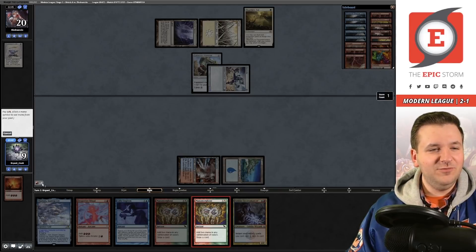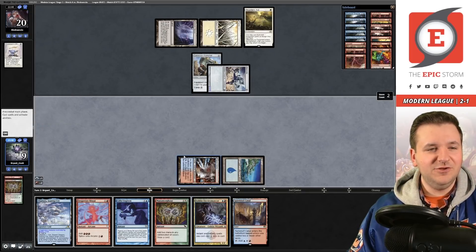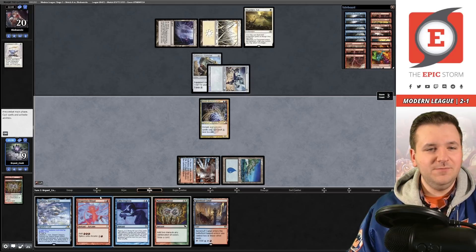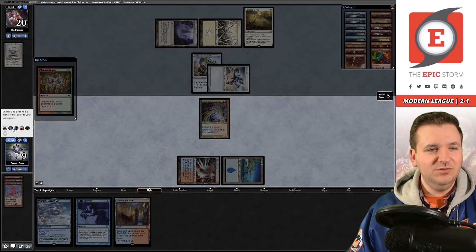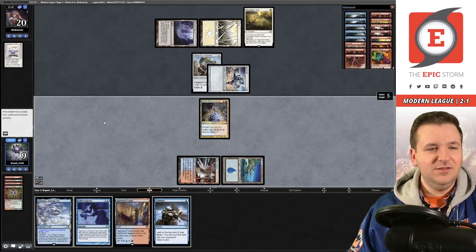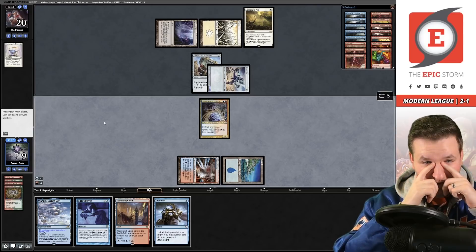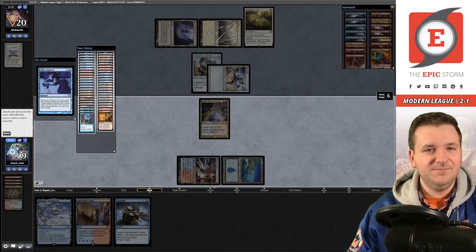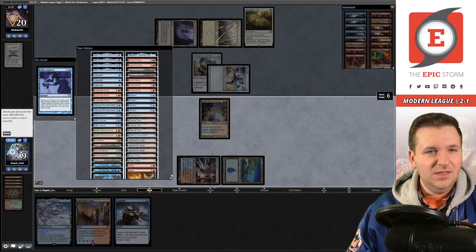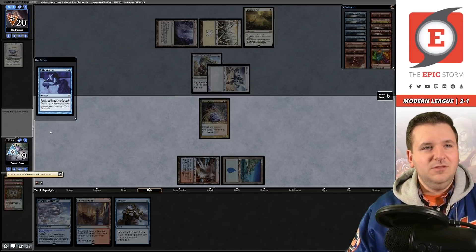Manamorphose for blue and red — that was not a great draw. Ritual. If we spike a ritual on this draw it's a win. Another Manamorphose for blue and red — ah. I guess I could have done blue-blue. Gifts targeting them — we just have to hope they mess up the Gifts pile. Gifts Ungiven resolves.